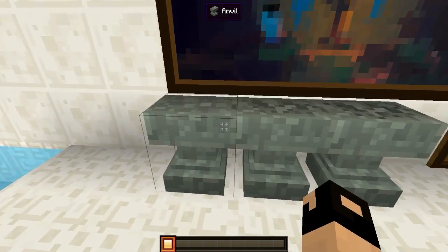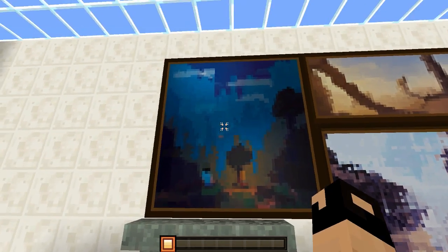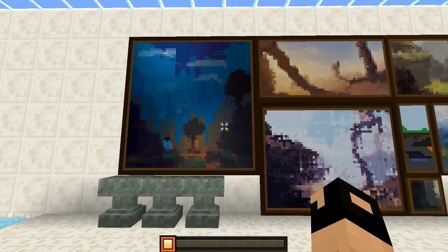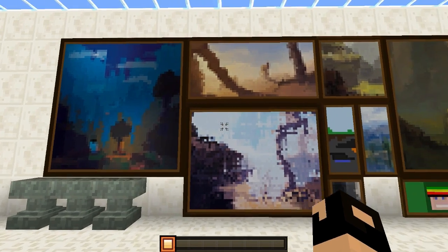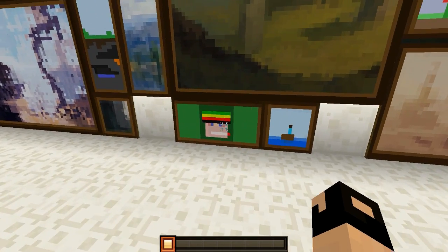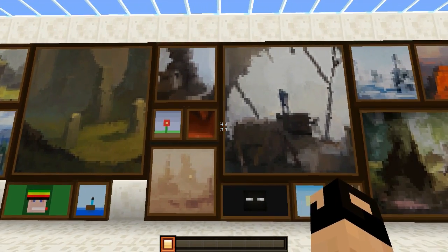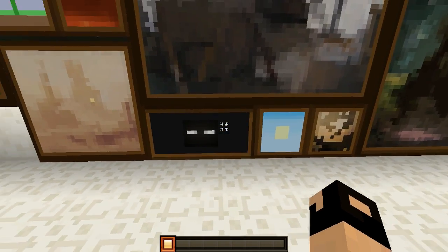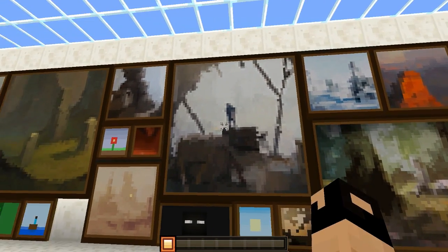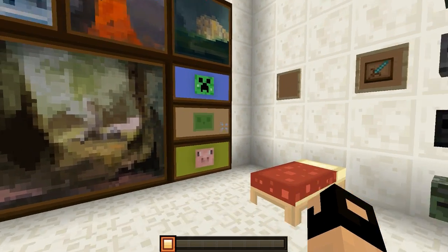Right here we have all the different anvils — the regular anvil, slightly damaged, and very damaged. And of course we have all the different paintings which I love to look at — they look beautiful. I like the paintings, this is like my favorite part to be honest. That one's awesome as well — the enderman face, that is nice.